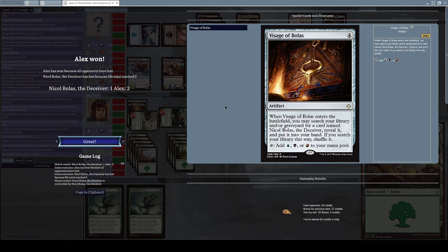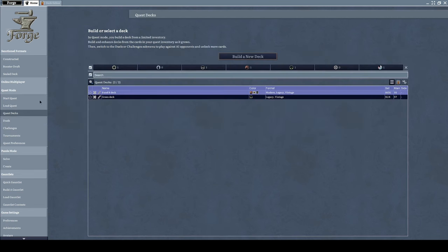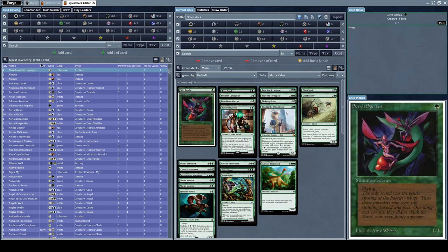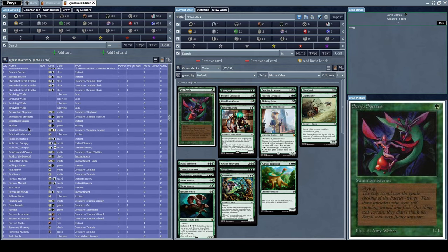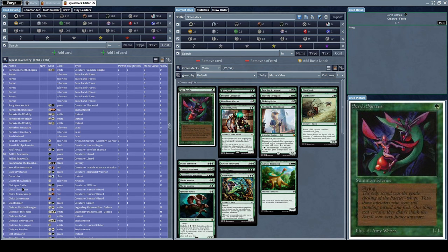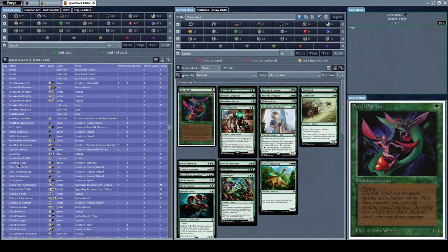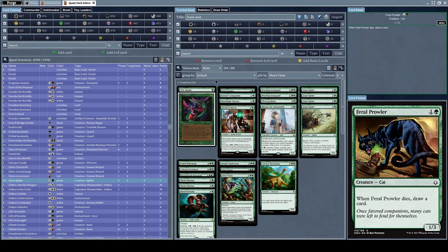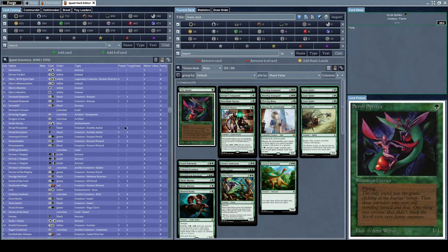We grab Visage of Bolas as a reward from Amonkhet Remastered — coincidentally one of his cards. That was a nice duel. Let's add more cards to our deck since we have 57 right now — let's add more Giant Spiders, but we've already reached the maximum four copies per deck, so we're at 55 cards and need to find another card.